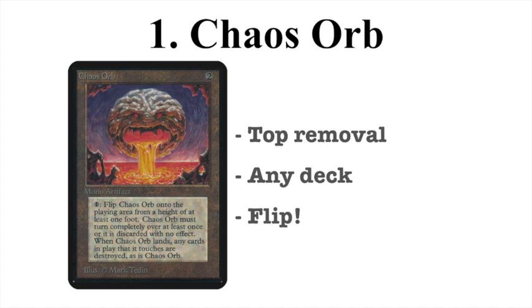The real number 1 is Chaos Orb — the only artifact I could have put here at number one, especially in old school Magic. Two to cast, one to activate, and then it gets interesting: you have to flip it from at least a foot high, it must rotate fully as it falls, and any card it lands on is destroyed. It's top-tier removal — it helps you remove everything and anything, and you see it in any deck. And did I mention you get to flip? It's just the coolest card. I don't think you can really debate that.